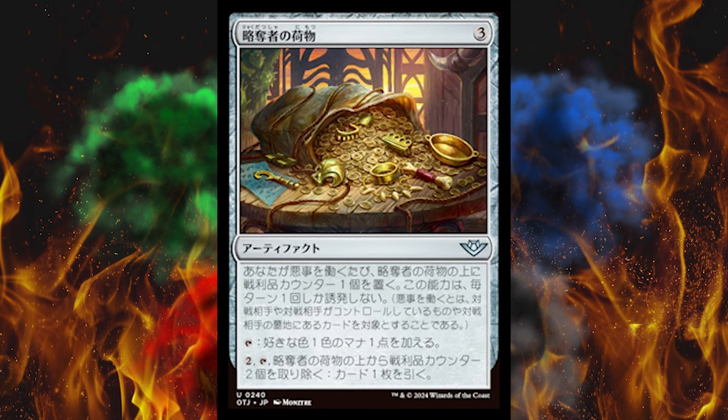Next up we've got One More Round. It's X, X, 2, and then 1 white — so basically 3 plus X. Sorcery: exile any number of creatures you control, then return those cards to the battlefield under their owner's control, and then repeat this process X times. Holy crap. ETB nightmare — you can just cast this to win the game. You would need a hell of a lot of mana, but you could do it.